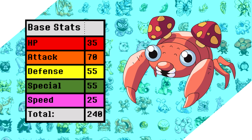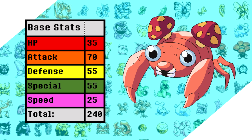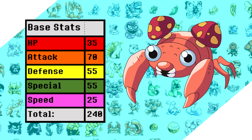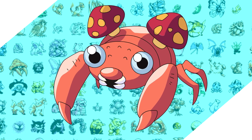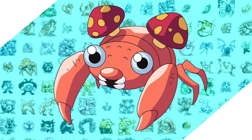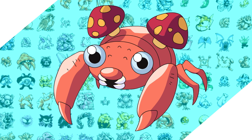Paras has really bad stats, specifically in HP and Speed, and having a ton of weaknesses combined with being among the slowest Pokemon in the game means that this could be very frustrating. At least it has some decent Attack to work with. I'm not going to go into detail about its moveset and save that for the video, but it's not that deep, and there are some new and surprising things to cover later in the video — and that's why I chose Paras ultimately.